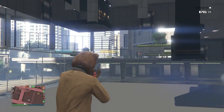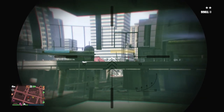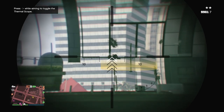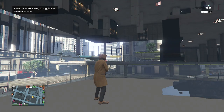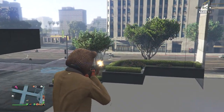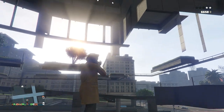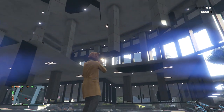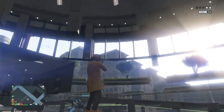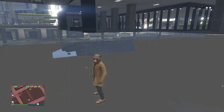I wasn't sure if you could shoot out, but it looks like your bullets are able to pierce through the wall. You can't shoot through certain parts, but there are spots where you can shoot out. If somebody is up here you can shoot them through the wall. That's pretty much it for the first wall breach, so let's move on to the second.